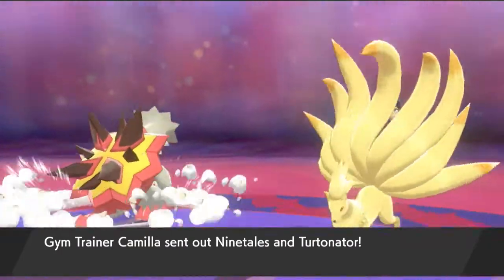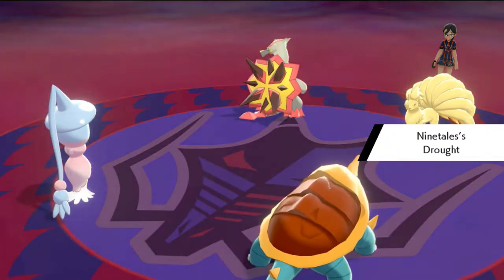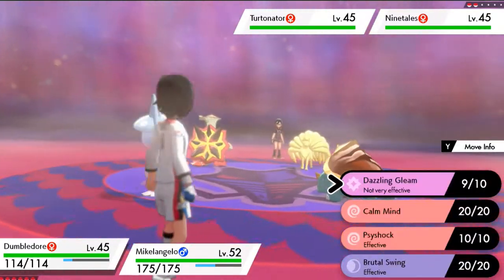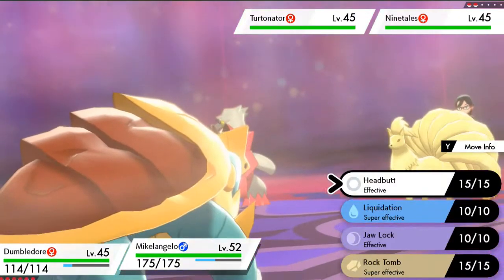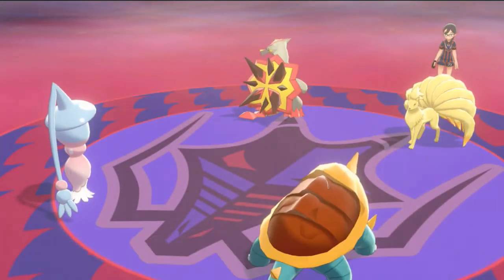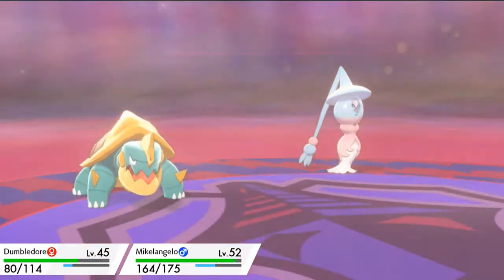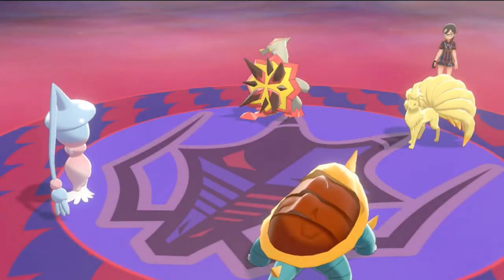She's coming out with a Ninetales and a Turtonator. Ninetales has Drought, which powers up any fire type Pokemon. Camila triggers harsh sunlight with her Ninetales to try and roast you in battle. We're going to straight up attack Turtonator first. Shell Trap is going to be hitting us. And it hits us both — Dumbledore gets hit pretty hard. Here comes a Will-O-Wisp attack and it's going to hit our Michelangelo.